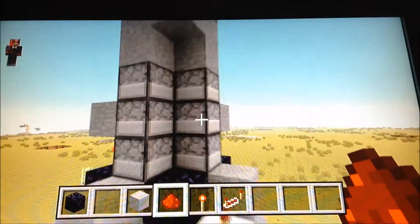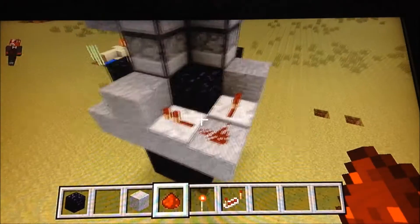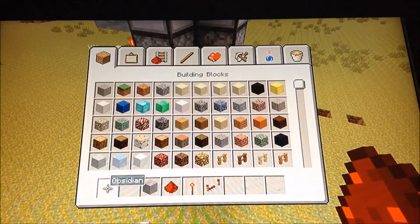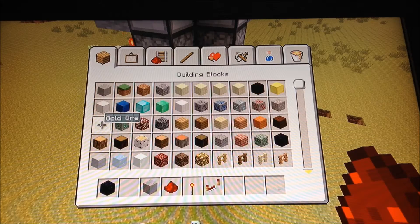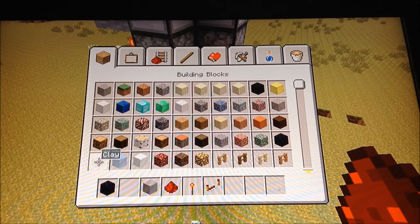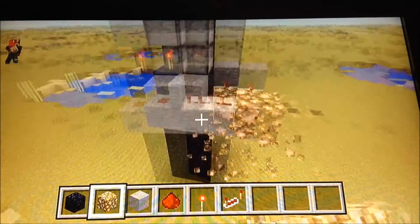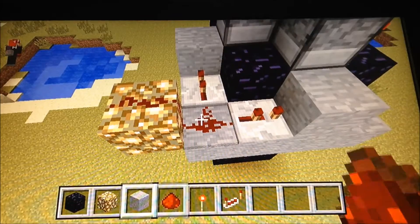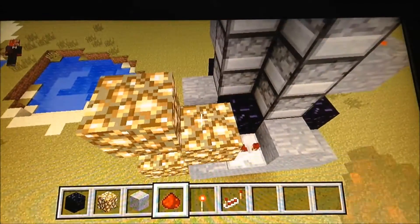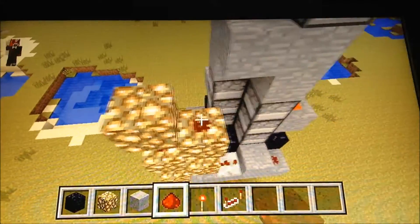Now I'm going to have to get this signal all the way up there — that shouldn't be that hard. I'll put these repeaters at two ticks. Get some glowstone out — I forgot to mention that. You're going to need glowstone because you're going to need to make a tower up. Redstone here, and a little more glowstone, then redstone, glowstone, redstone.